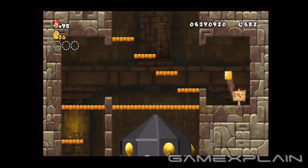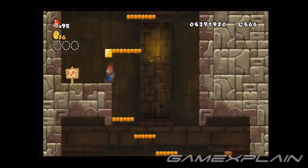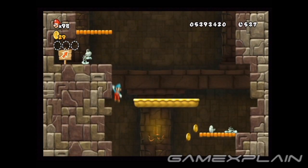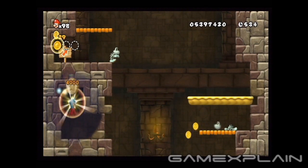The first Starcoin in level 6's first castle can be found before the checkpoint. The first Starcoin can be found on the left side of this area. Slide down the wall to access the secret alcove it's in.